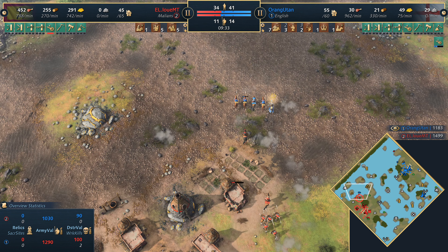Both players are just about to get to the castle stage — well, Louie MT has been there for a while, but Marine Lord gets there now. Wonder if he drops a monastery to get some relics. We do see a mosque for the Malians, but no relics being picked up just yet. The White Tower is working its magic and it's going to buy him a lot of time. Louie MT is struggling to do damage — if you take one bad fight you have less military numbers, and it leaves you needing to be a bit more aggressive.